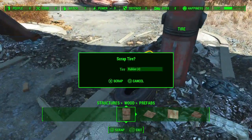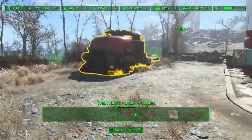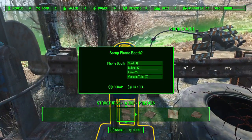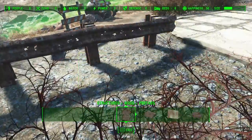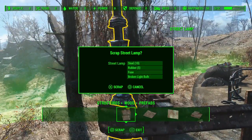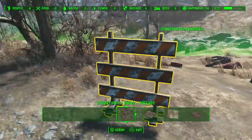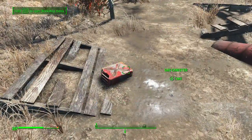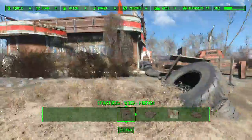Take some rubber. Phone booth — that's good back there. All the tires. Just grab the phone booth. The street lamp is another good one. Take the gas canister. I think that about does it.